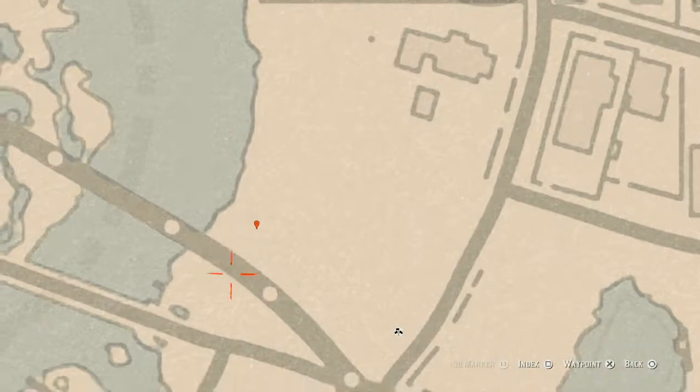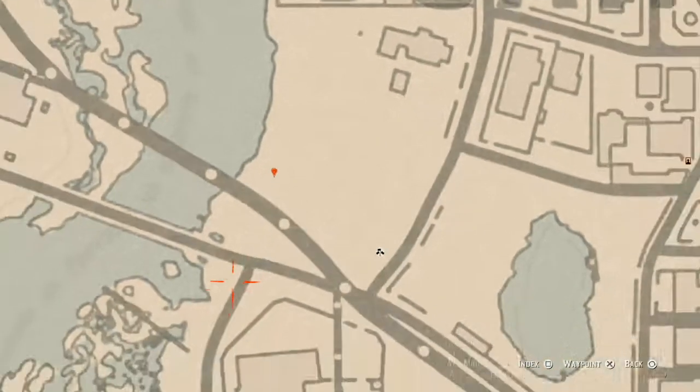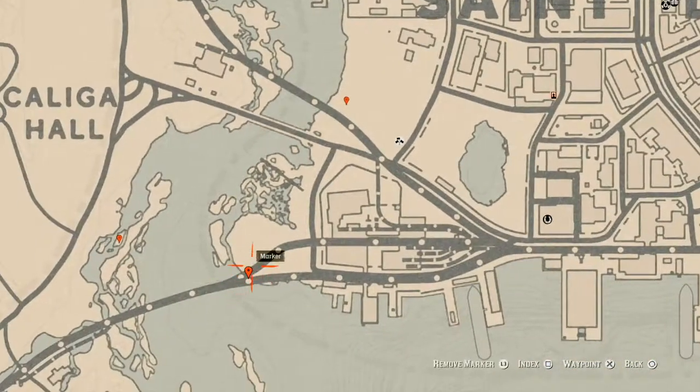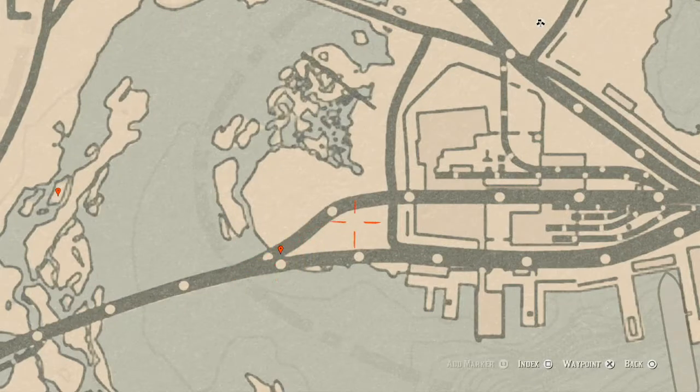Our next marker is in the trash area — this little landfill area right here. At this location you will get a random lost jury. I cannot tell you which one, but come over here with your metal detector and that's what you will get.